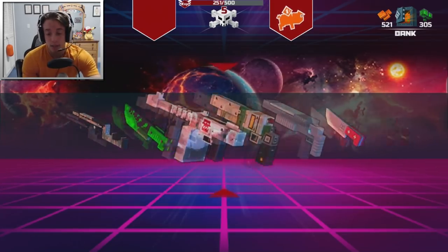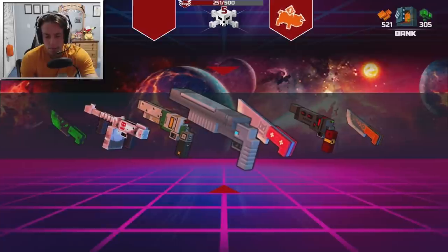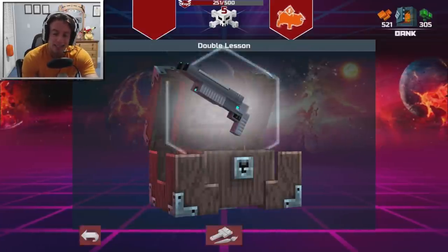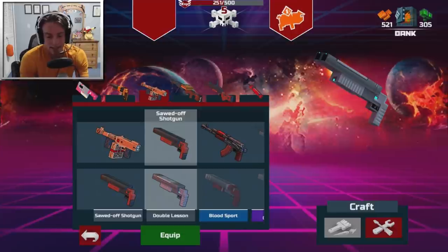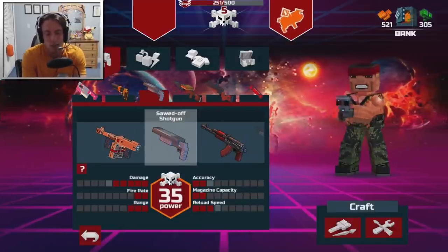I want to get another revolver skin. Let's go open up another one. Give me something good. Okay, it's like a gray shotgun. That's okay I guess — it's not the greatest looking camo for it, but it'll have to do.